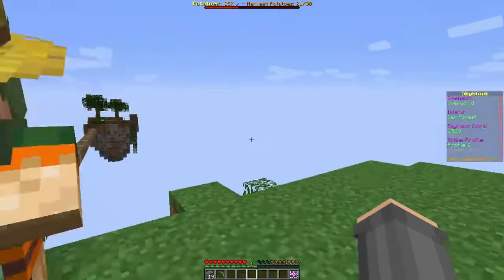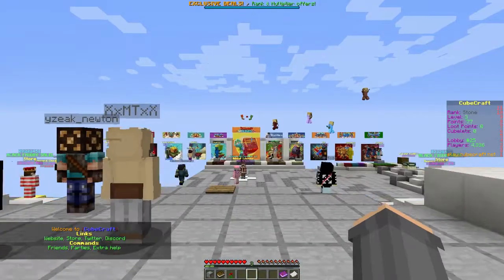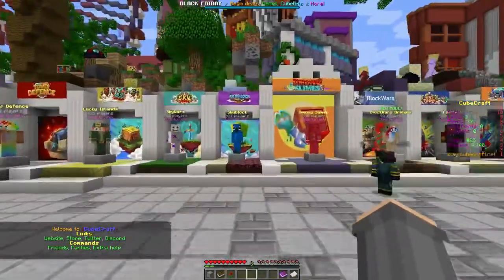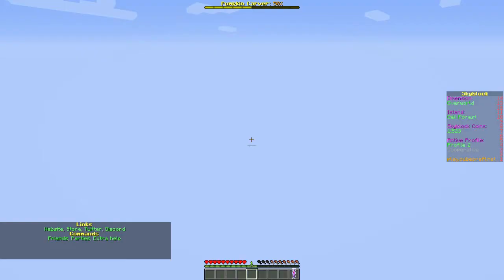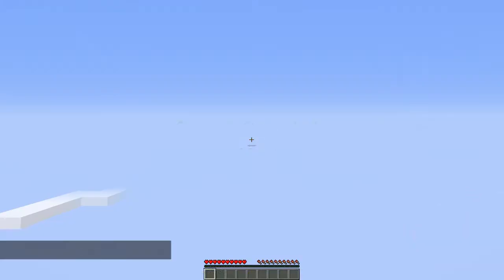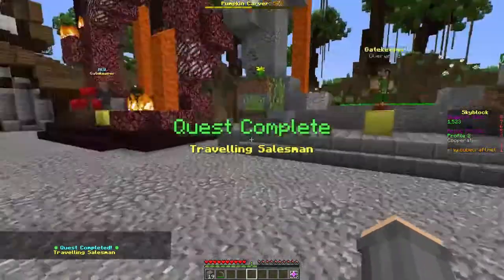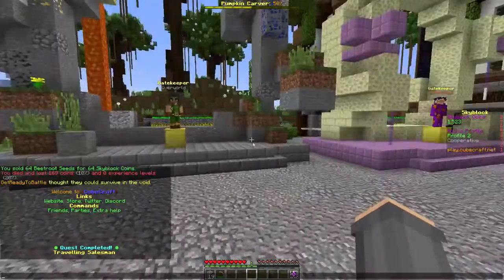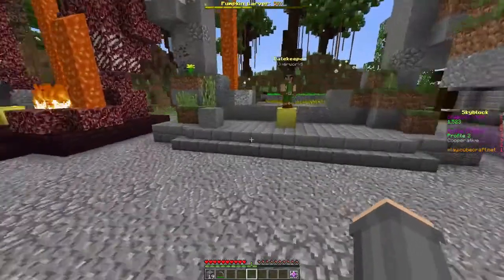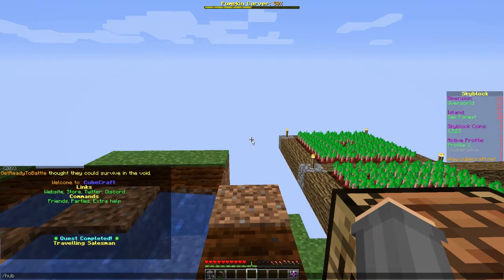Let's visit the Skyblock hub — do slash hub. That's the wrong command. Now I'm in the actual hub, not the Skyblock hub. Let me figure it out: join Skyblock, go to hub — there we go. I got Traveling Salesman and Gatekeeper of the Three Realms: overworld, nether, and coming soon — the End. The End already exists so that's odd. I didn't want to walk through a portal that doesn't exist.